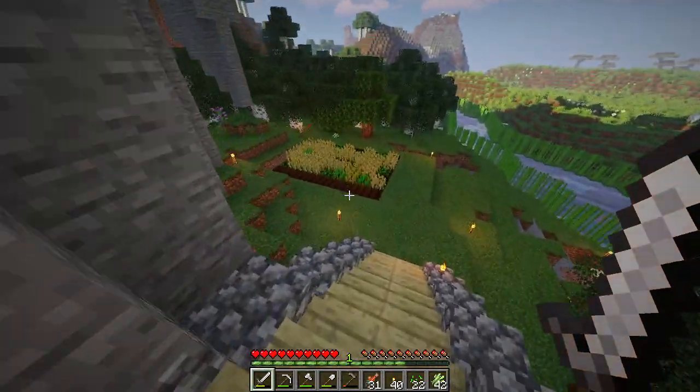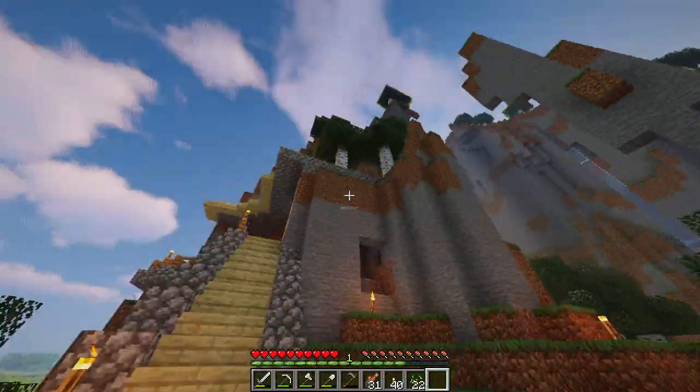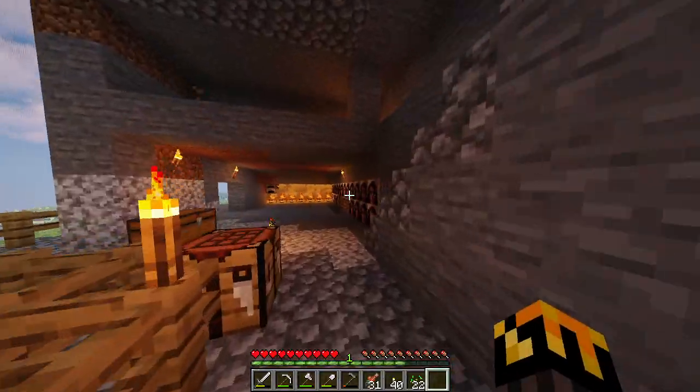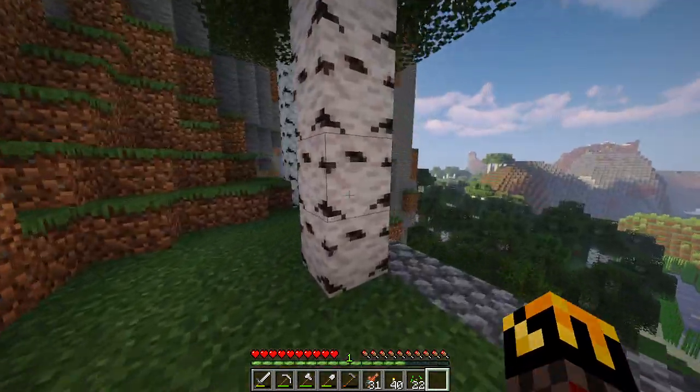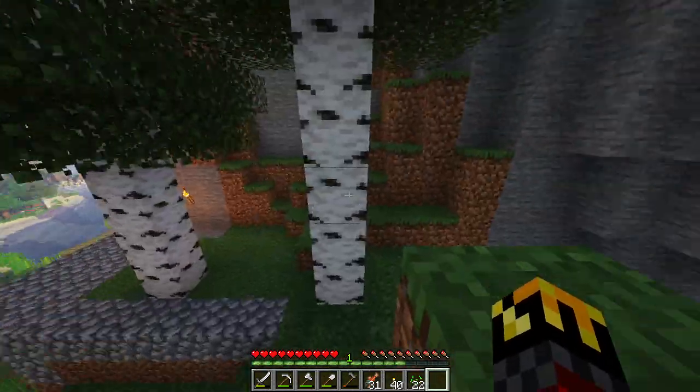And then down here we have our farm, and that's about it — just a farm. There's a bed up there too. This was actually a world where the entire seed was from a Half-Life meme that Jacob found.